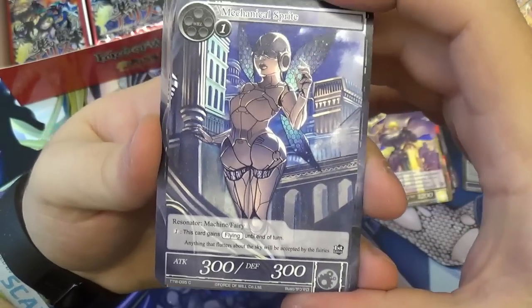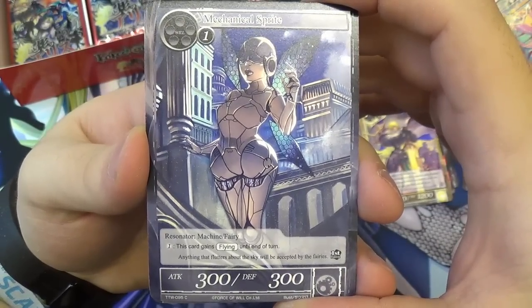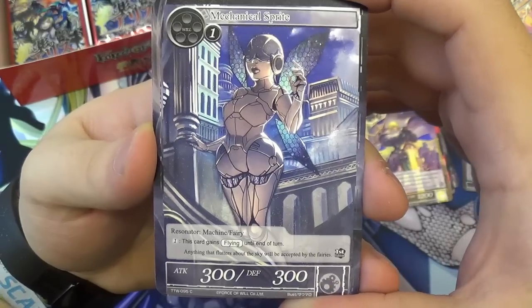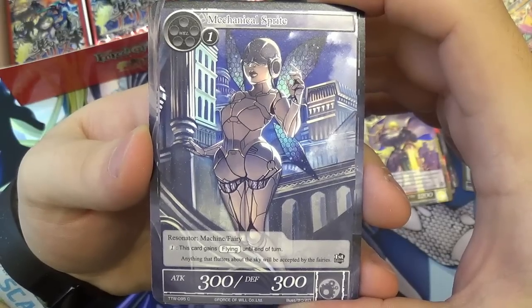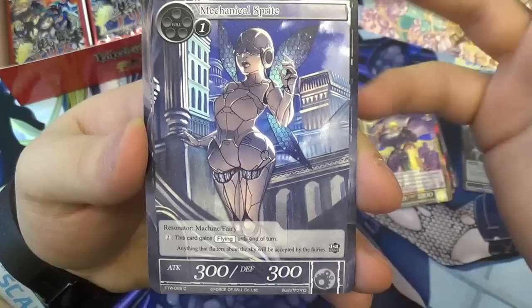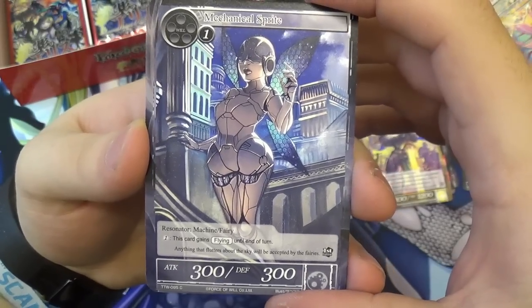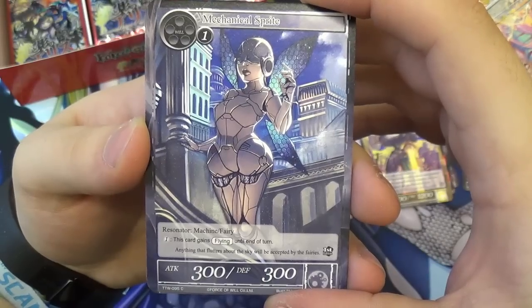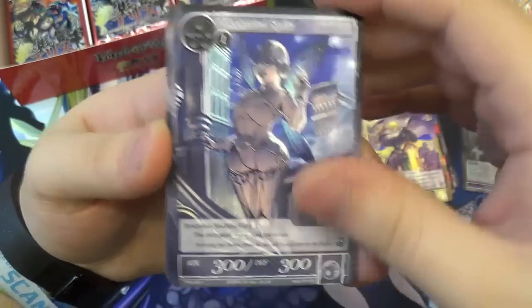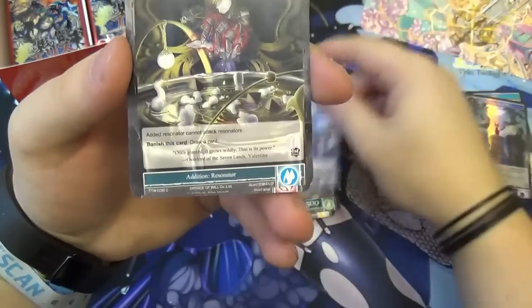We have a Mechanical Sprite — just a simple one will, 300/300. You can pay one to give it flying. It's a machine and a fairy, so it can go in a machine or fairy deck. Really it's a nice card for being a void — it can be used in basically anything, and it's nice to have a little defense against flying. More useful in a limited environment, but great for machine because machine is so good at buffing the whole field.